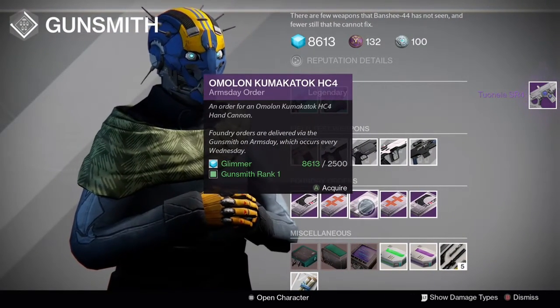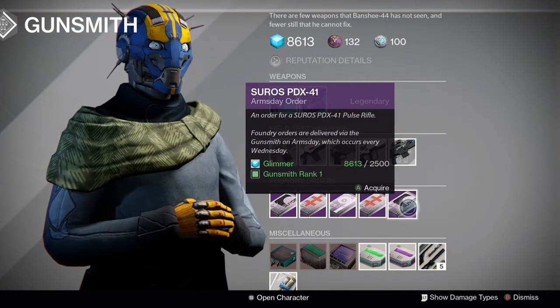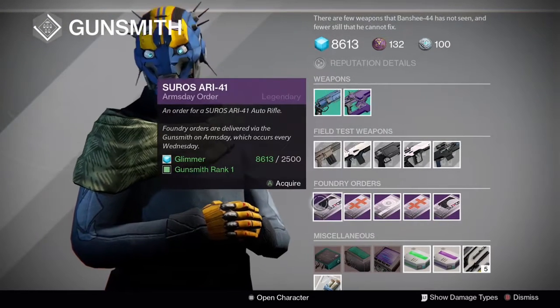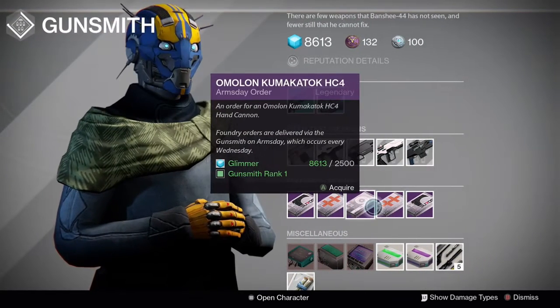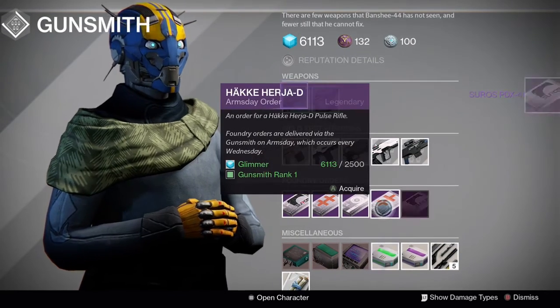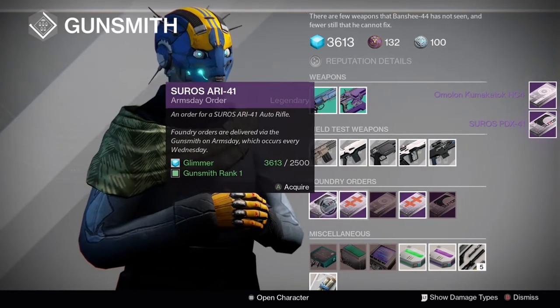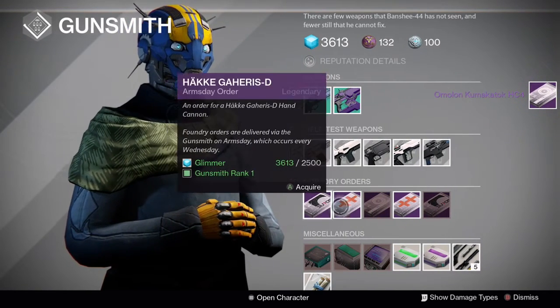So let's see what he's brought this week: an auto rifle, two hand cannons, a pulse rifle, and another pulse rifle. I'm actually going to probably get a pulse rifle for the PDX and probably get the bow for the hand cannons this week for a little bit of a change.